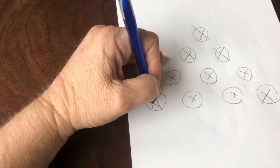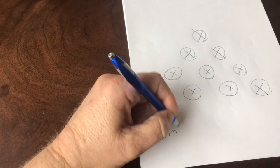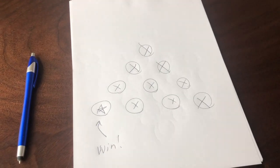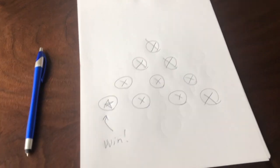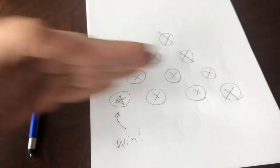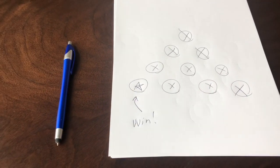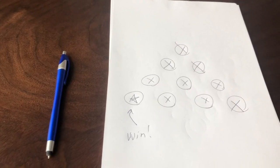I win! And that was Tower Nim — super simple game to play. You build a tower like this, you cross off as many as you want from any one row, as long as they're contiguous. You can't do like these two. And whoever crosses off the last one is the winner. So that's your opportunity for some recreational math — go have some fun!